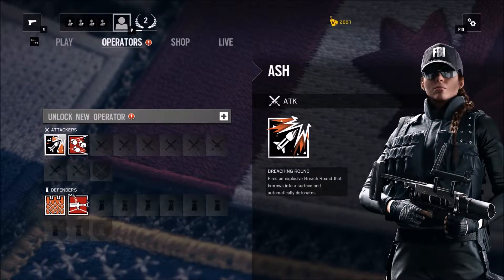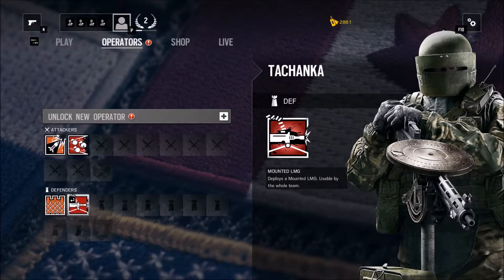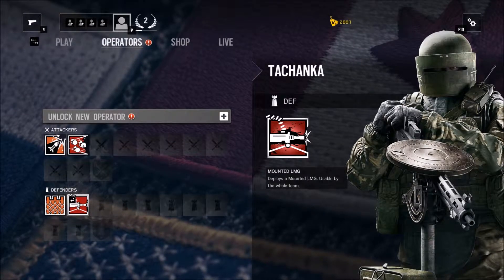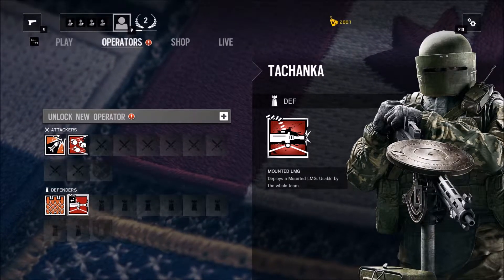So for the attackers, I unlocked Ash and Fuse. And for the defenders, I unlocked Castle and — let's see if I can see this right — Tezhanaka? It's a Russian name. I'm sorry to anybody out there who's Russian watching this; I don't know how to pronounce the name very well. If you guys can help me out, that'd be great.